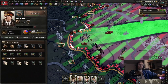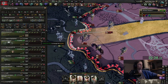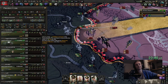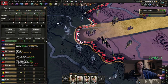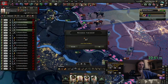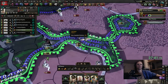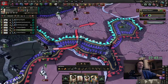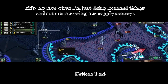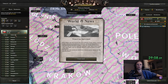I want to micro it a little bit so we don't waste too much manpower and resources. We can also start working on the agency, which I should have done so much earlier. The division is not getting supplies — they're not getting fuel. And then I will have all of Poland.